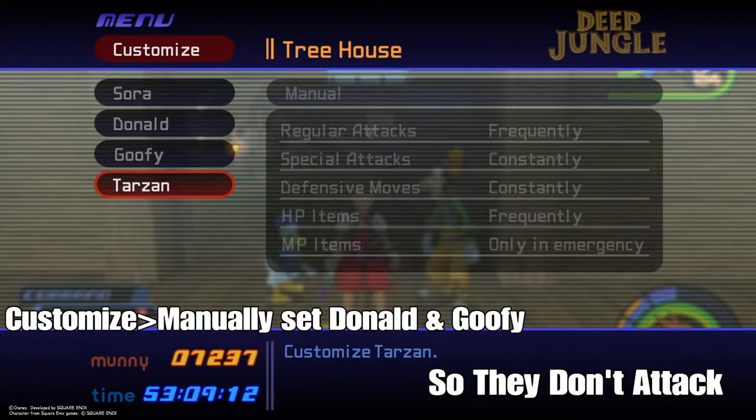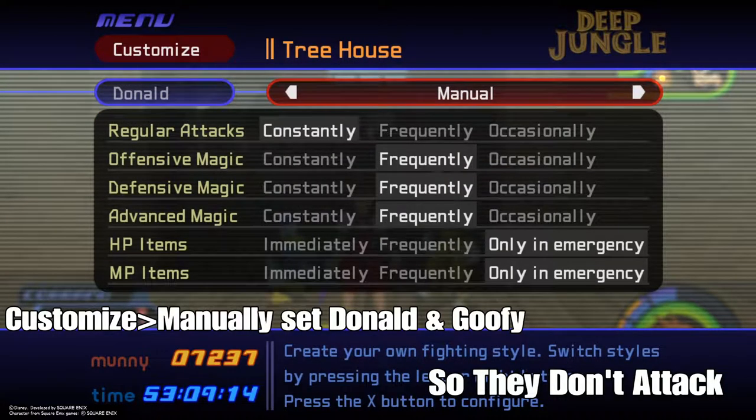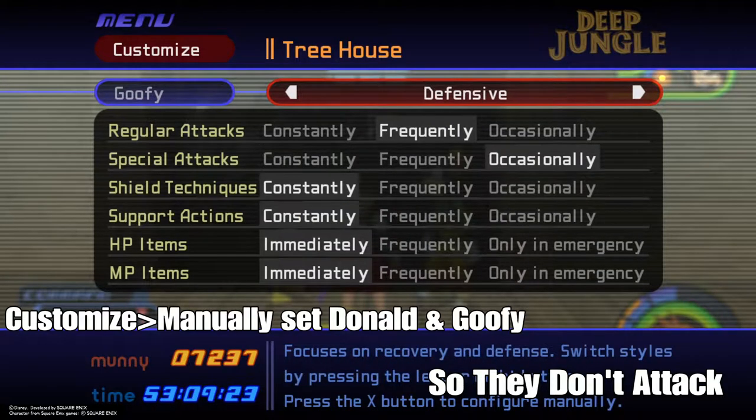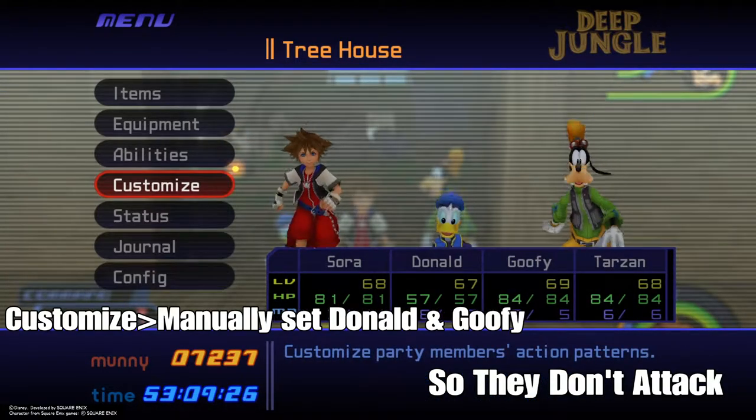The most important thing is setting Donald and Goofy to where they don't attack. You can do this manually or through the presets, but just set it to only attack in an emergency, like I have.